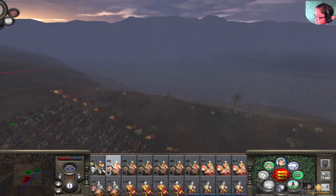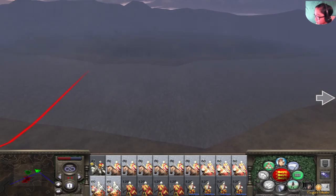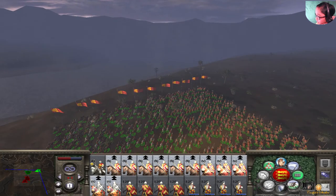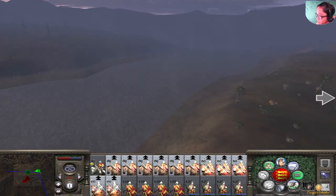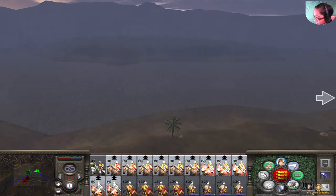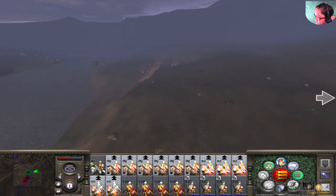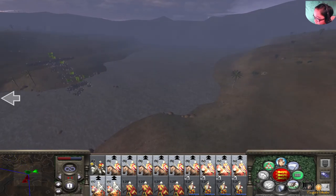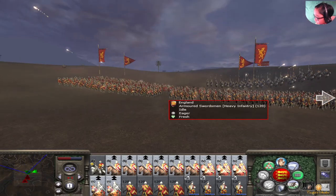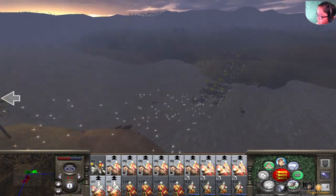Alright, here it goes. It's foggy — that doesn't affect us much. Oh wait, this isn't working. Looks like they can only go on that route, which is quite sad. But they're going to charge, and my retinue longbowmen are firing.